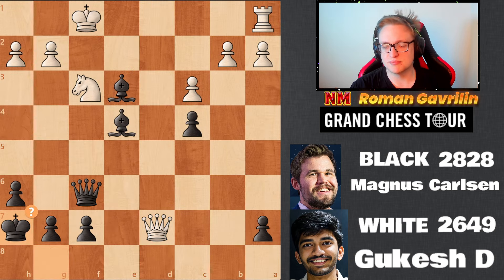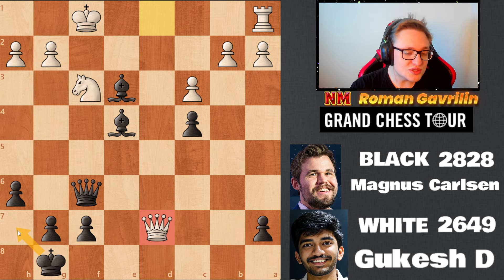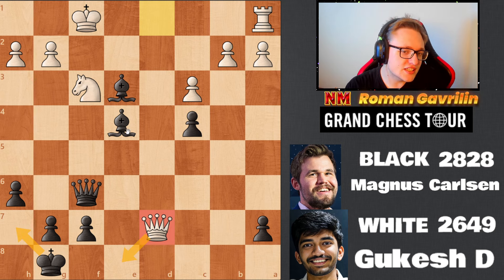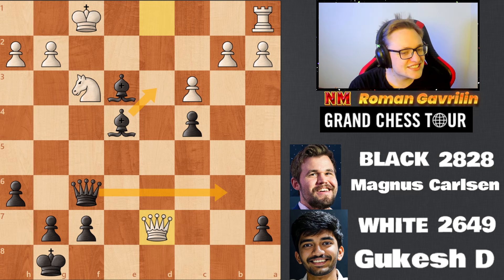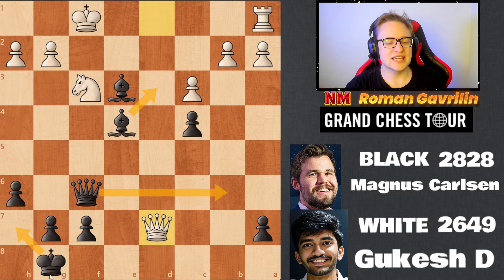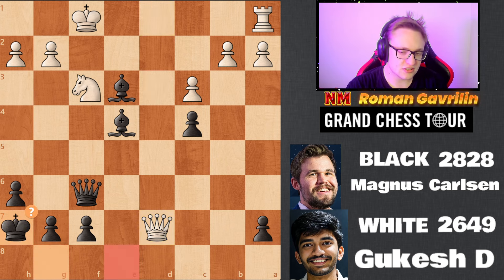Queen d7 was played but Magnus played king h7 — again some prophylaxis, though it was not necessary. Because the king will go to h7 at any given point. Magnus was perhaps afraid he didn't see bishop d3, queen b6, but it wins on the spot. It's actually tough to see when you're in the game — you don't know what the computer thinks of your position.